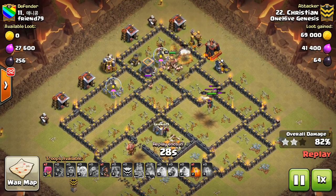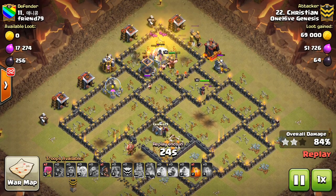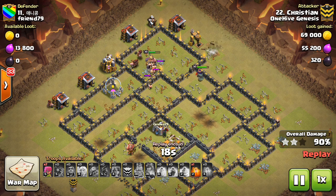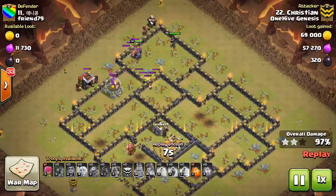A few final things — I want to see the clone spell changed to make it relevant. I know you've got to walk a thin line and not make it overpowering, and I get that Supercell added it cautiously. But it's obviously not being used at all, and I think it could be a cool spell — it has an interesting function. I'd like to see it buffed a little bit, and I think Supercell will eventually do that anyway.